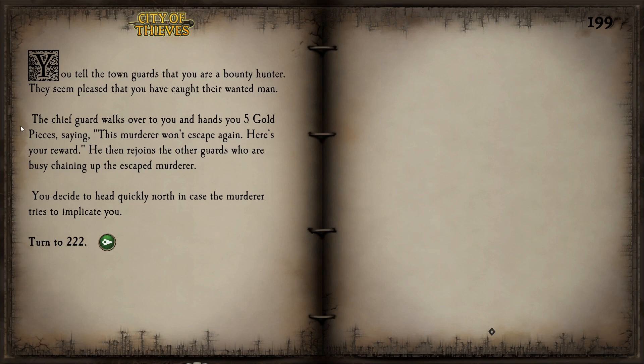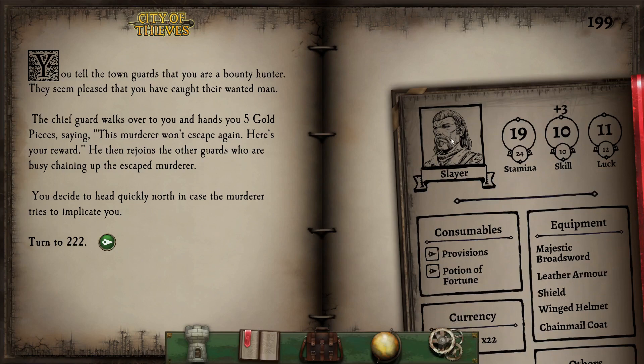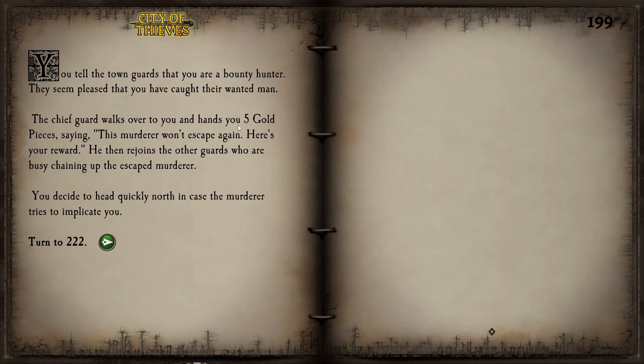We tell the town guards that we are a bounty hunter. They seem pleased that we have caught their wanted man. The chief guard walks over and hands us 5 gold pieces saying, 'This murderer won't escape again — here's your reward.' He then rejoins the other guards who chain up the escaped prisoner. We decide to head quickly north in case the murderer tries to implicate us. We don't know if he was really a murderer, but it's 4 people's words against 1. At the very least we earned some money — 22 gold pieces is our current standing.